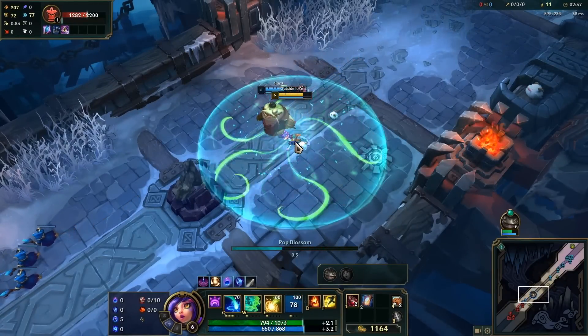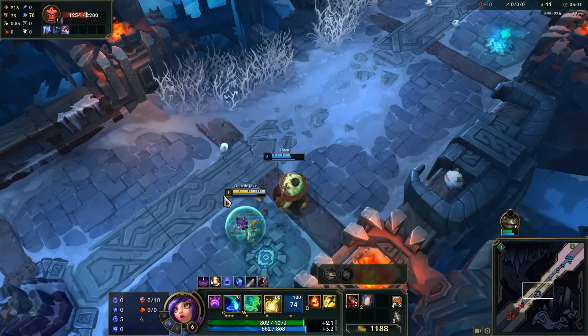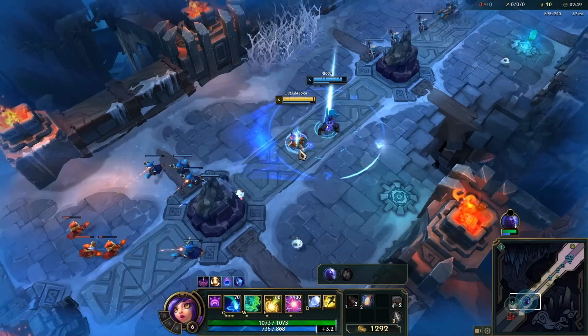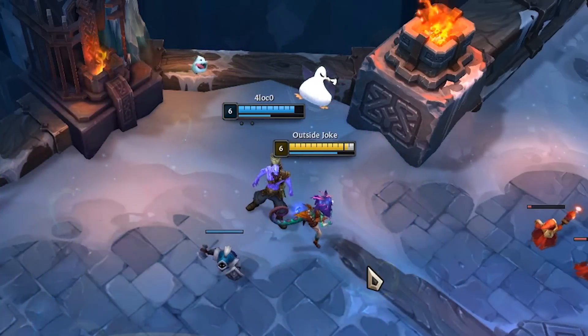Did you know that when playing Tahm Kench, you can devour Niko when she's in the middle of her ultimate and her ultimate will still go off? It's honestly kind of crazy. And what's even crazier is you can even do this with Ryze's ultimate too — you can set up some pretty sick plays with this.